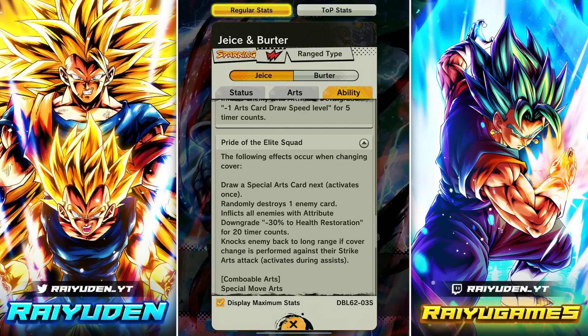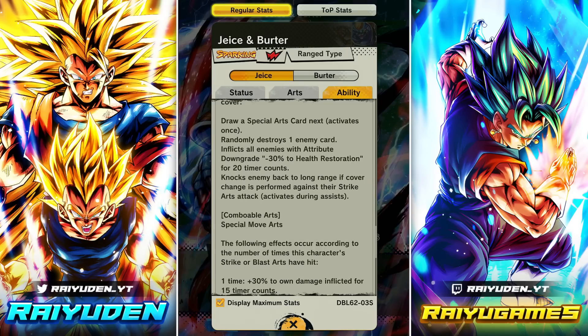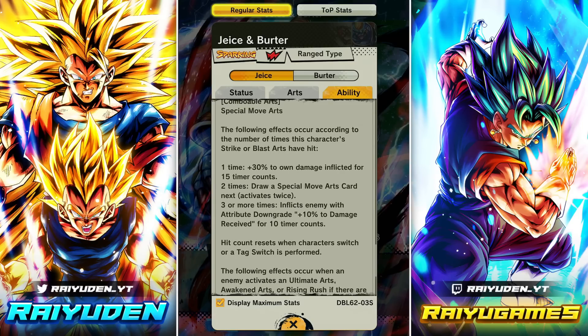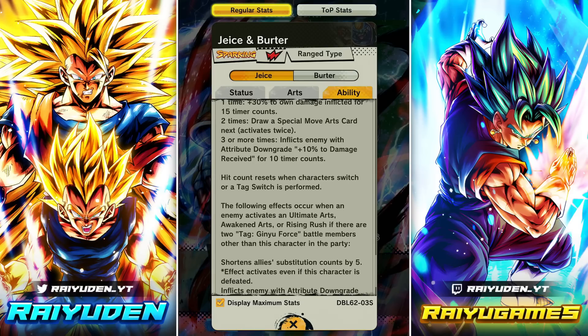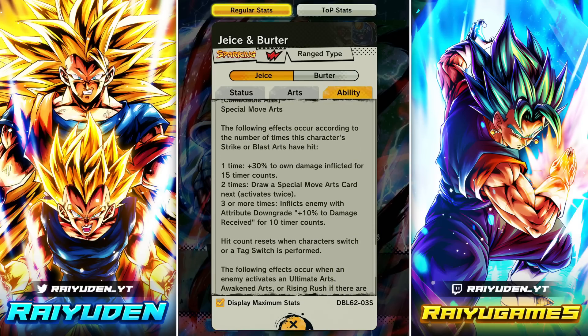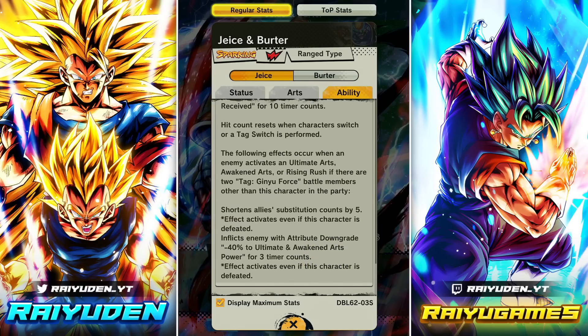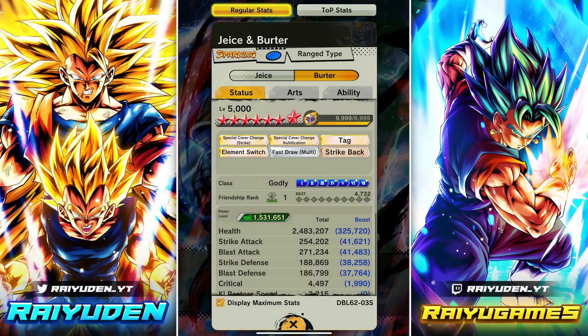Whenever you change cover: draw a special arts card, randomly destroy one enemy card, minus 30 to health restore for 20 counts. Cover change against strike cards, chainable with blue. Following effects according to number of times strike or blast have hit: hit once — 30 damage inflicted for 15 counts; hit twice — draw a blue card, activates twice; hit three times — inflict enemy with plus 10% damage received. Hit count resets when character or attack switch is performed. When enemy uses an ultimate, awakened, or rising rush with two Ginyu Force battle members: shorten sub count by five, minus 40% to ultimate and awakened arts power.